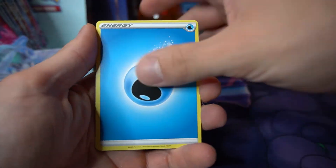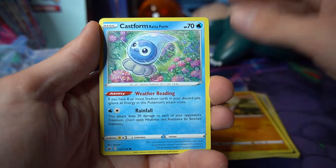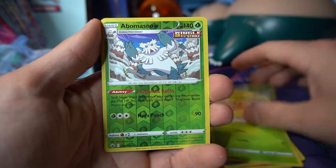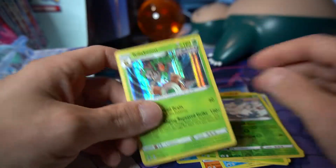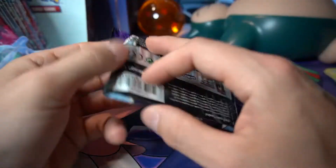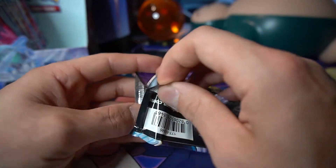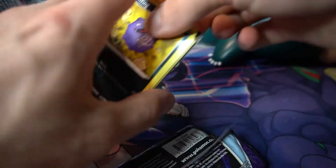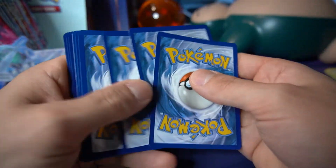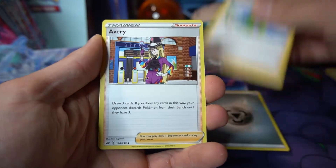Four cards to the front: Water Energy, Melony, Crabrawler, Whirlipede, Galarian Farfetch'd, Castform, Larvesta, Sobble holding his poop. Ledyba reverse, Abomasnow, and a hollow Rillaboom — we did really good with the hollows on the first half of the booster box. That was Monday's video, feel free to check it out on the Pokemon playlist at the top of the channel.